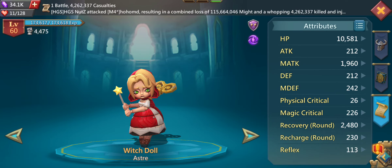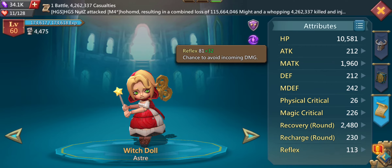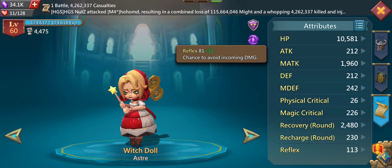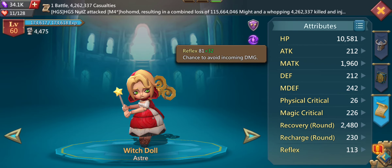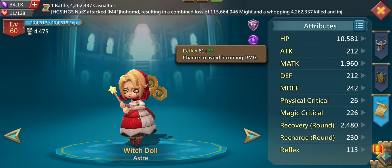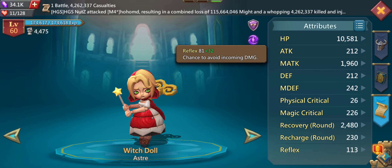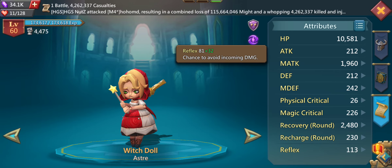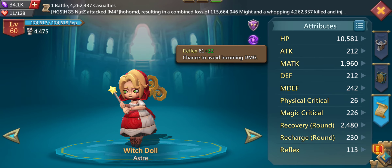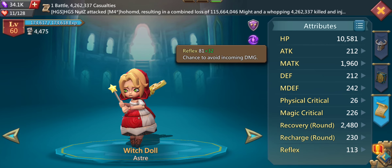The last attribute I want to highlight for Witch Doll is her Reflex, which I think is pretty unique — I haven't seen it on other heroes. It's basically her chance to avoid incoming damage, so she can dodge attacks or spells. I don't know the exact percentage, but if it's around 20 to 30 percent, that's very nice whether in the Colosseum or any challenge.